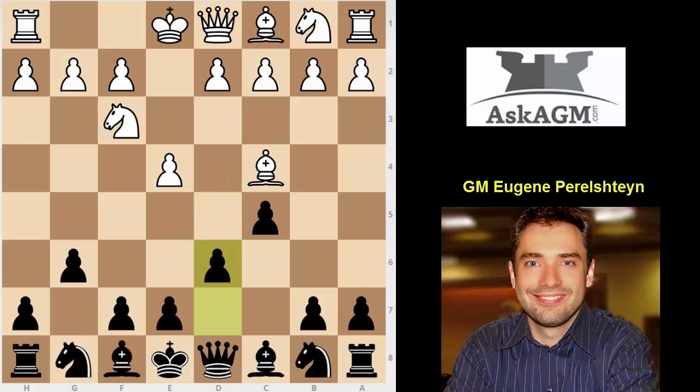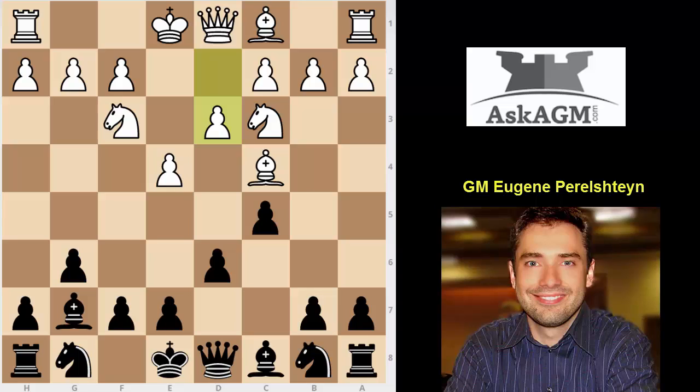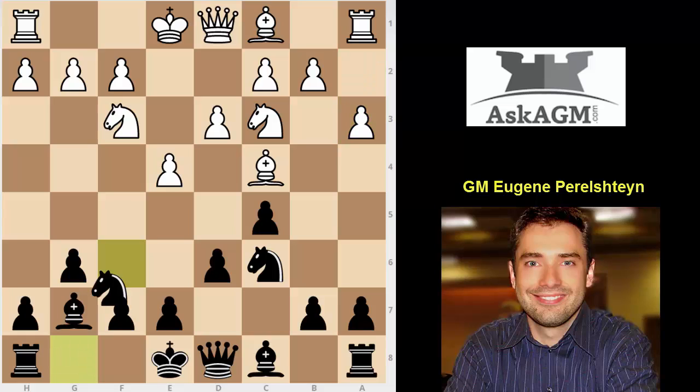So d6, I feel, is a slight inaccuracy. But white is not ambitious in this game — he plays knight c3, bishop g7, d3, and in this position I think black has already equalized. Knight c6, a3, knight f6, bishop g5. Both sides are trying to develop.